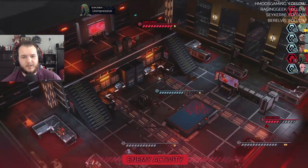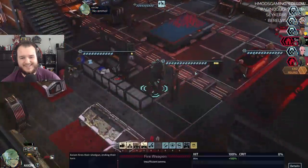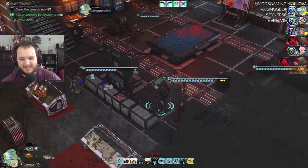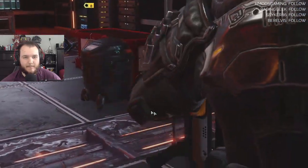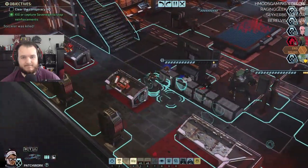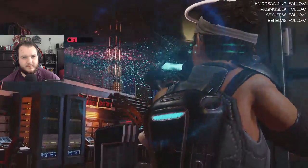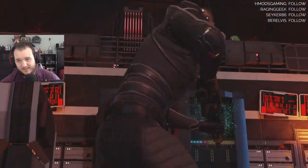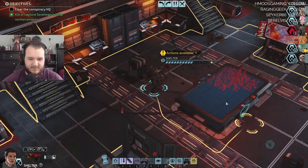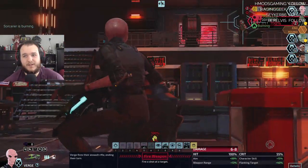Sorcerer is burning. Hit — oh, hit! Reload. Take him out. Missed but did two damage, okay. 87% miss — really, really dude? Okay sure. Alright, finish finish finish off — heroes of City 31.